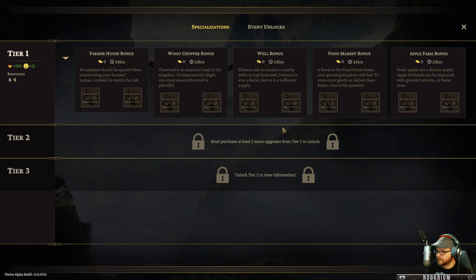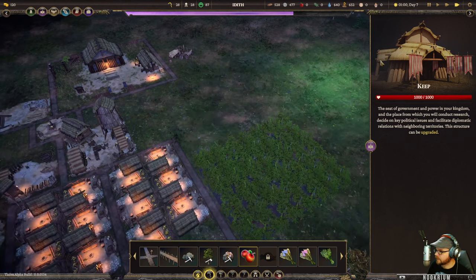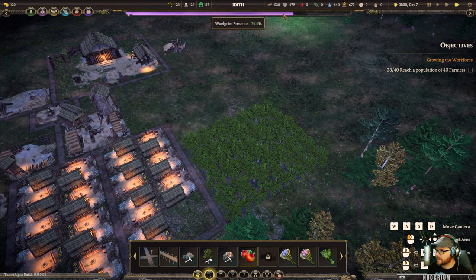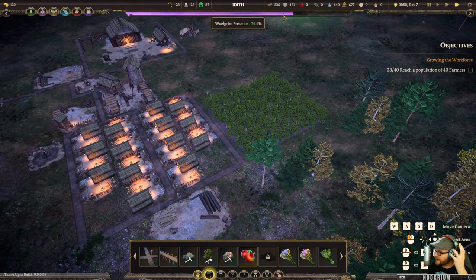The building can be upgraded - there's a tech tree and upgrade tree. We can upgrade the farmer house bonus, wood chopper bonus. This is the Walgrim meter - the purple one. That's the funk. We'll see it fully when it hits 100.